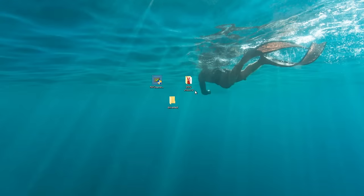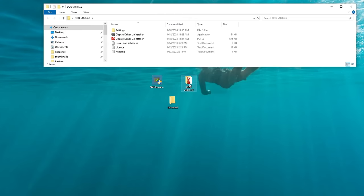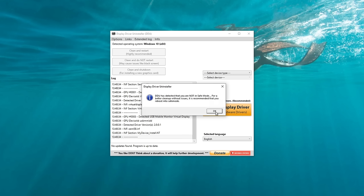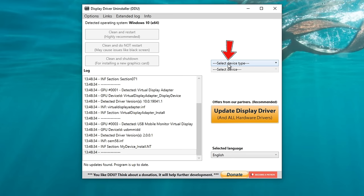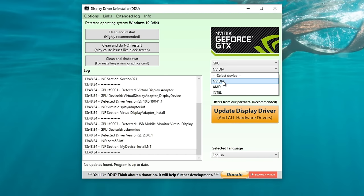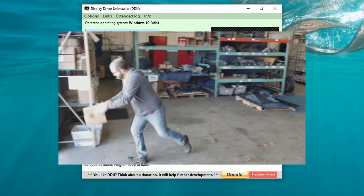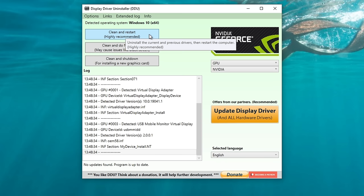Now that you're in safe mode and on the desktop, open the DDU application and run Display Driver Uninstaller. On first launch it may give you some options — I leave them as factory defaults and hit Close. If you are not in safe mode, you will get a pop-up warning. The first thing to do is select your device type — select GPU, then select NVIDIA. Finally, hit the 'Clean and Restart' button at the very top. That will clean all traces of the current display driver from your system and reboot your PC back into normal mode.